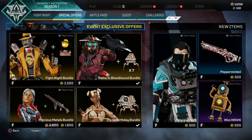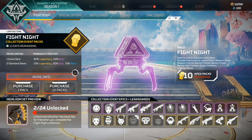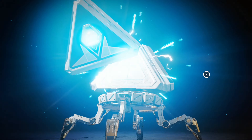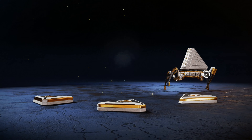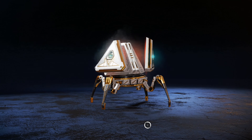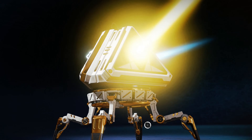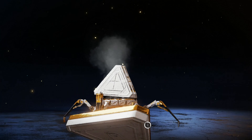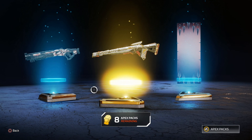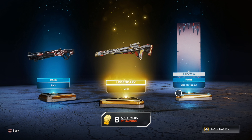Bada bing bada boom guys, now we're going to start opening the packs. Oh, that's a nice Havoc skin, go ahead and equip that for sure. Banner frames, huh. Oh look at that Triple Take skin. Mastiff and another banner frame.